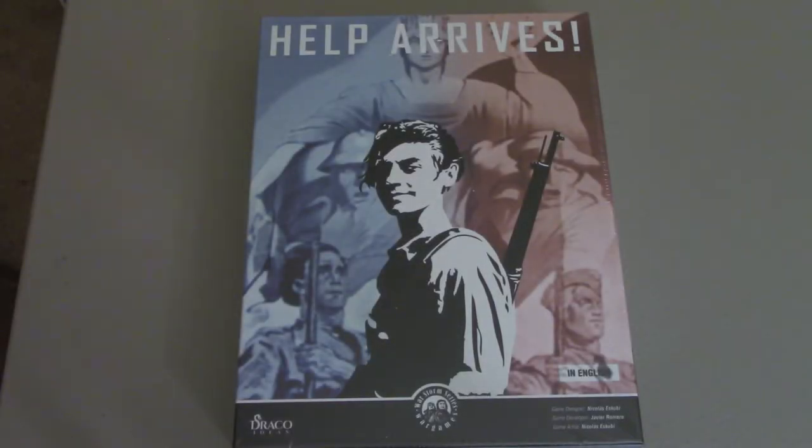Hey everyone, this is Mike with Playmore Games, and today we have a brand new unboxing. Today we have Help Arrives from Draco Ideas. This is their latest in the War Storm series of war games. I think a bunch of them have been published by Compass Games, but this is the most recent title. It was up on Kickstarter last year, and I just got it in the mail today.